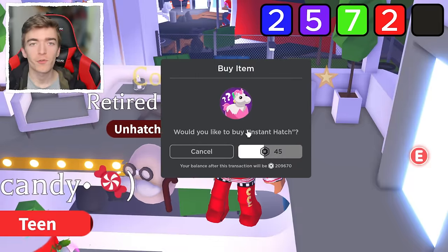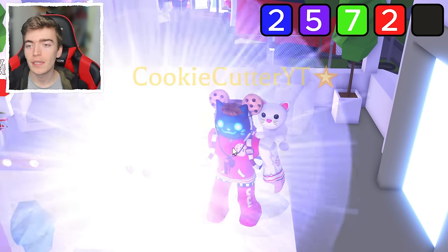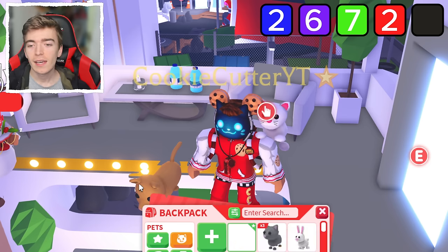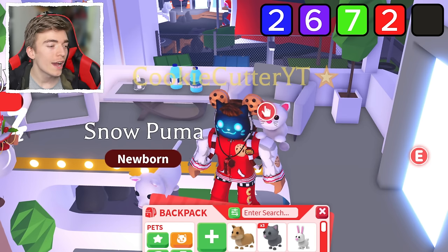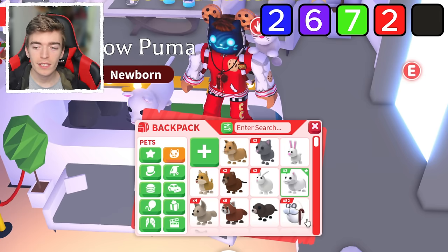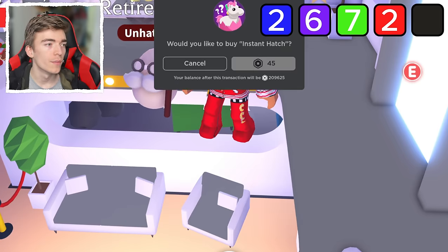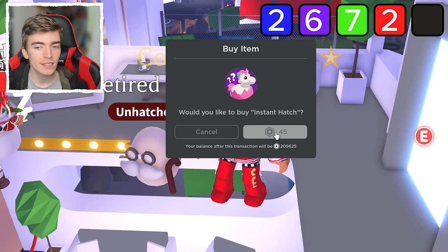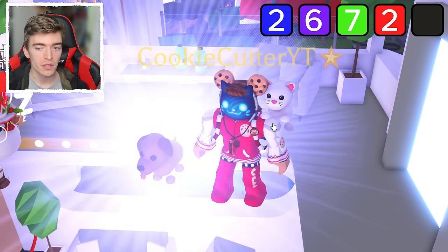You can literally get a cat for free as the first ever pet that every single player who joins Adopt Me gets, which is kind of disappointing. So far we've got a wide mix of pets which are all very pointless. Our goal is to get the legendary and use science to test if those odds are actually correct — and find out if Adopt Me is lying to us or not.